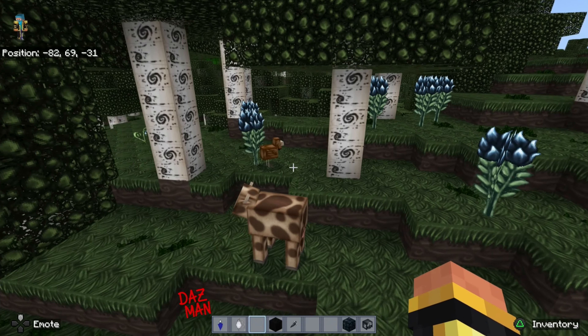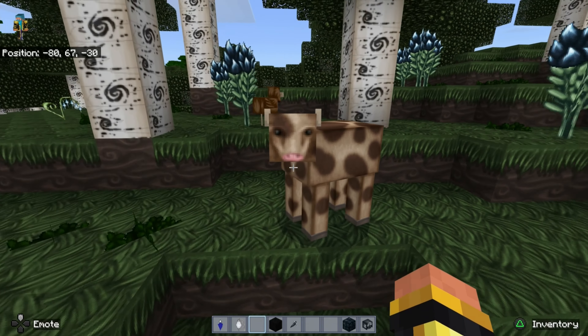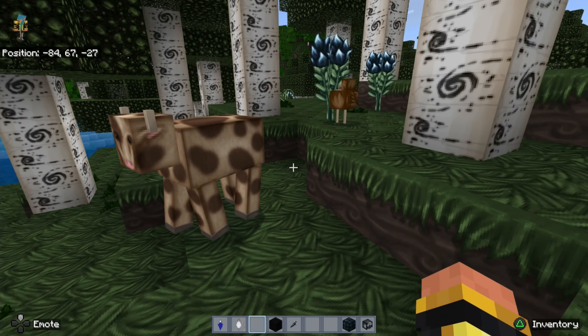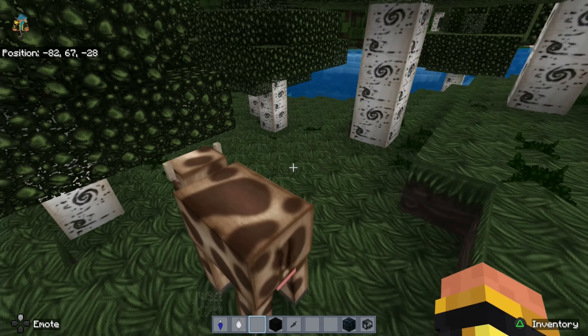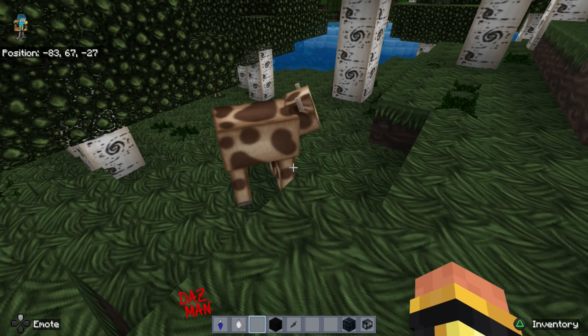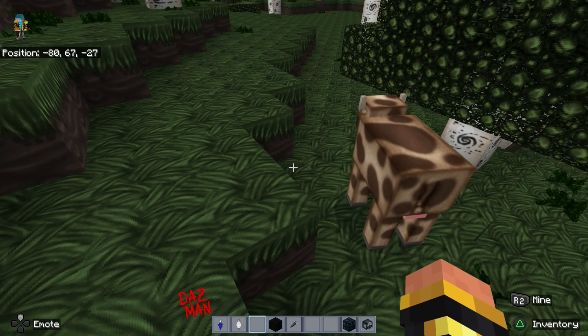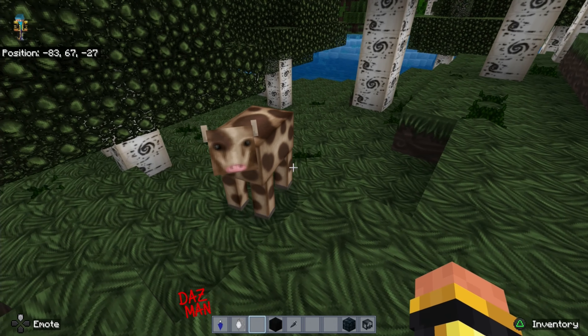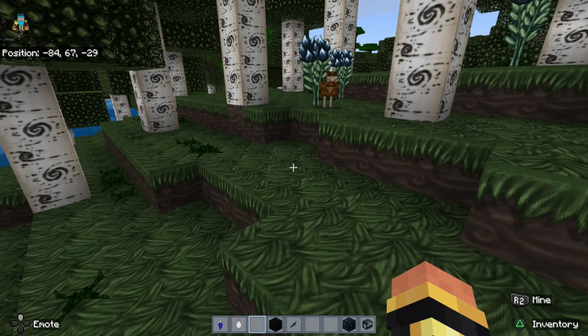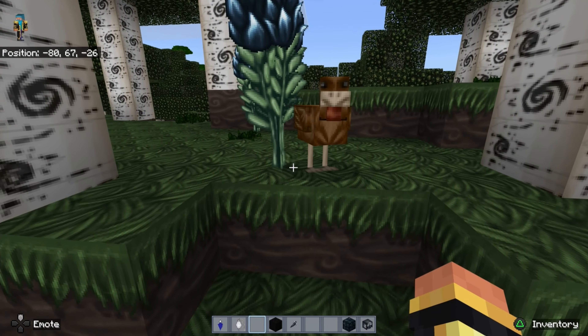We've got a cow and a chicken over here — definitely looks intricately designed. The face is a little bit... huh. I like the colors, I like the speckled nature on the cow. It feels like they've gone for a bit of photo realism. It says it's 64x64 textures — but that is a demon face, man. Minecraft texture packs do not know how to make faces at all.